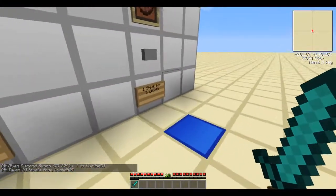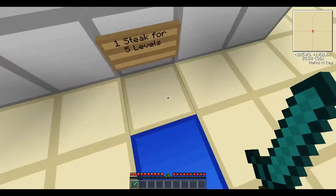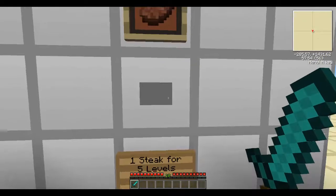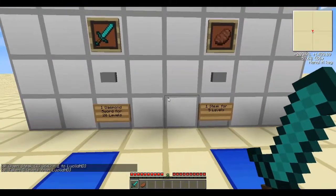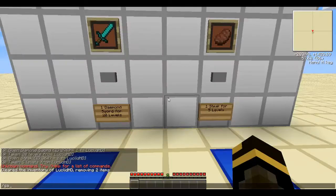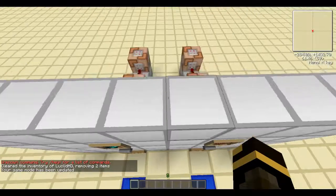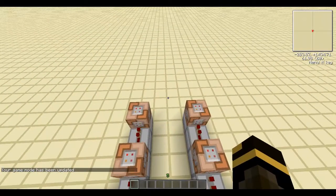I got one Daemon's Sword. Now let's look at steak — one steak for five levels. That's a bit overpriced, but whatever, inflation. I'm level 10. If I buy a steak, it gives me one steak and subtracts five levels. So let me put myself in creative quickly, grab all the items, and we can begin building.